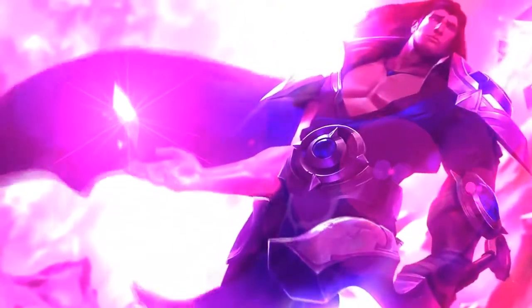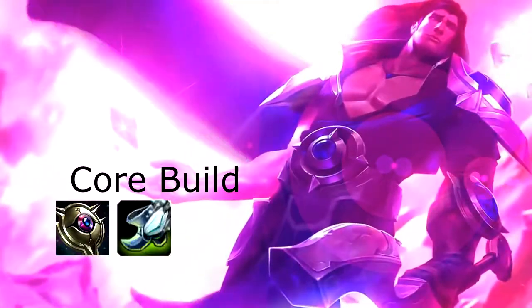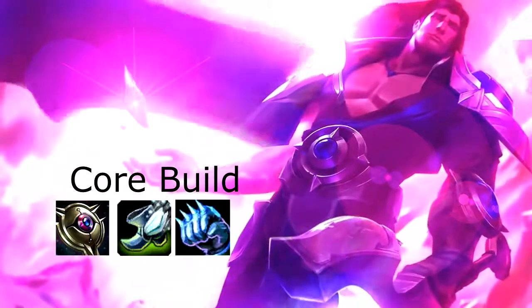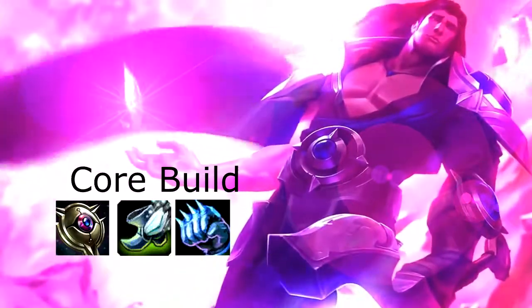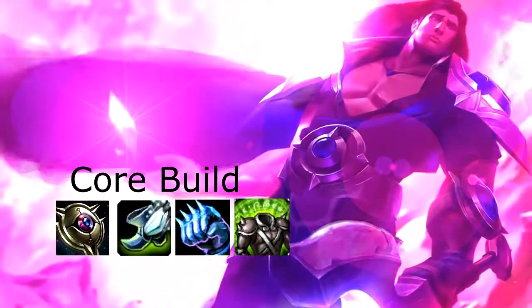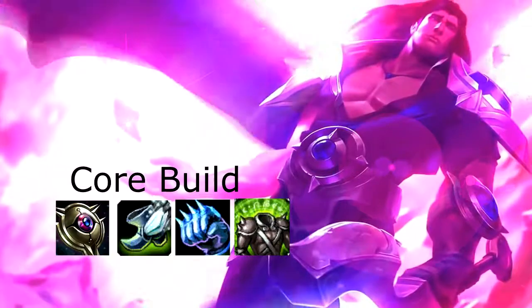Your core build on Taric is going to be, in this order: Targon's for your gold income and ward, Boots of Swiftness since you have no engage and need to be able to catch up to people, Iceborne Gauntlet for damage and to help stick to the enemy once you catch them, and a Spirit Visage for MR, CDR, and to increase your healing on yourself so you're not dying and can help save your squishies.